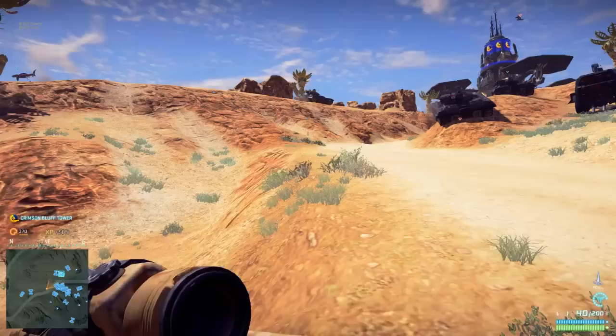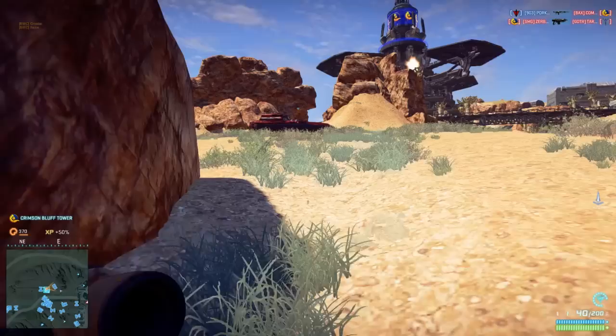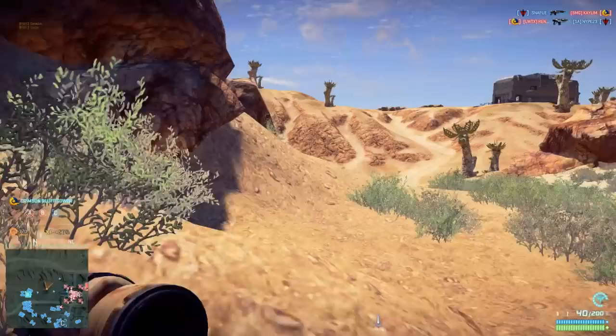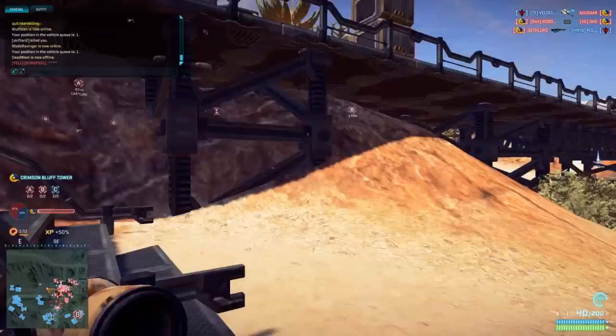One cool thing about Planetside 2 - you can be any class and spawn any vehicle from day one. There's an ammo pack down here on the ground which allowed me to get some more ammo. I've got to get closer to be able to use my class effectively. Normally I'd be content grabbing an infiltrator and standing back picking people off - I actually have a 12x scope on my main sniper rifle, which is a one-shot one-kill if it's a headshot - but I'm trying to work on my Light Assault class.